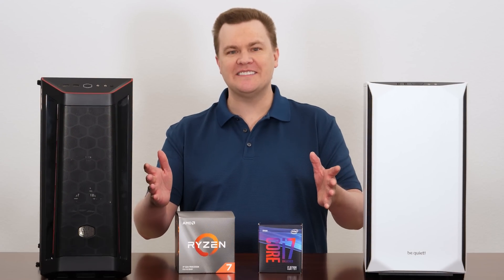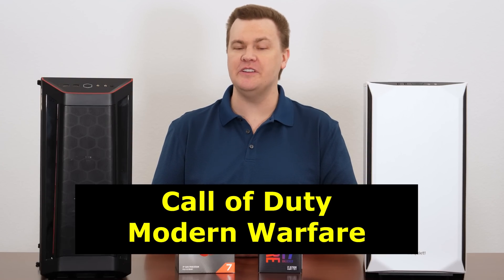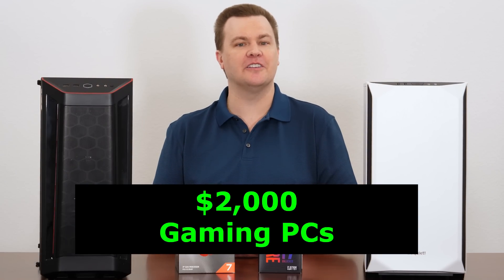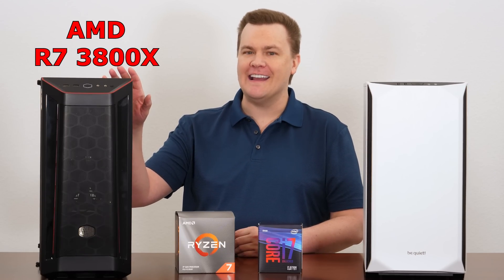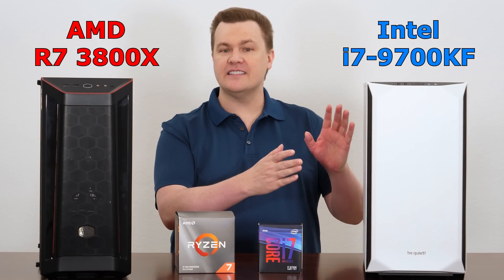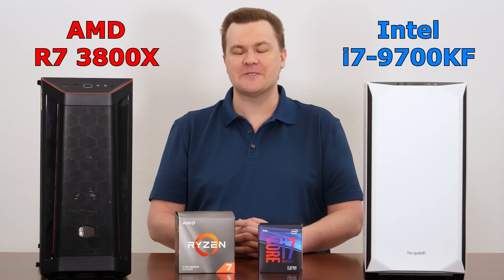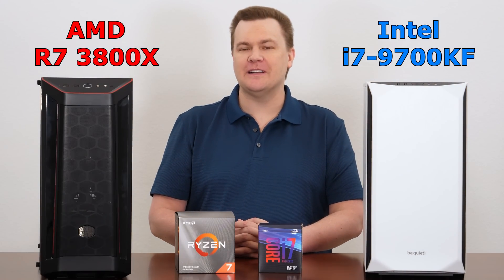Hello and welcome to TechDeals, a real-life performance testing in Call of Duty Modern Warfare 64-player Ground War between these $2,000 gaming PCs featuring the AMD Ryzen 7 3800X 8-core 16-thread, 4.5 GHz max turbo, and the Intel i7-9700KF 8-core 8-thread, 4.9 GHz max turbo, although we're running it at 5 GHz because it's Intel, and that's what it does best.